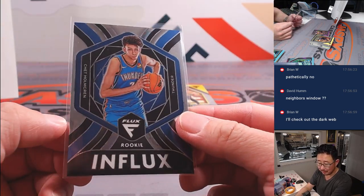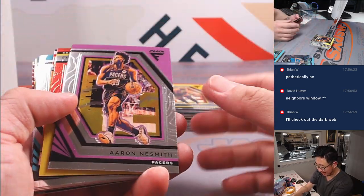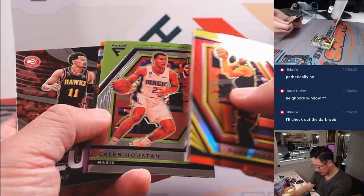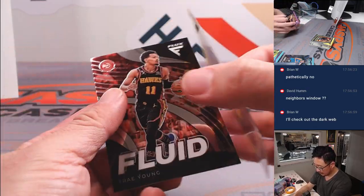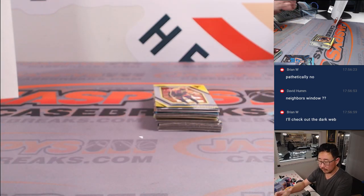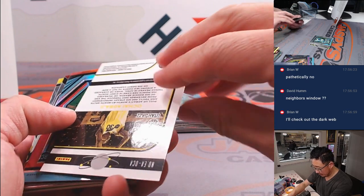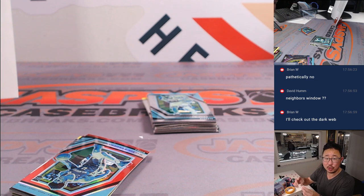You might have to go into the dark web. Andrew with OKC. David's suggesting a neighbor's window — yeah, you can peek into a neighbor's window. It's DeMontis Sabonis. Van Vliet to 49. Van Vleet's going to go to Evan and the Raptors. And then we have a Jazz autograph — Oshai Agbaji. That'll be for Jeremy in Utah.